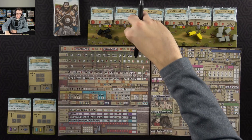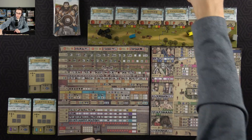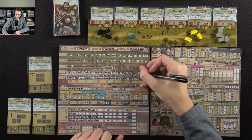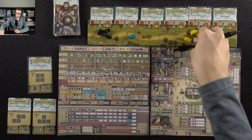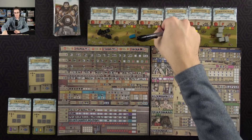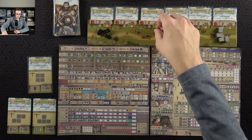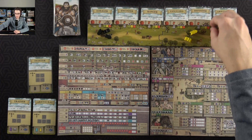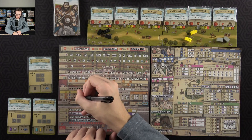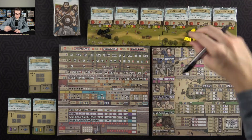Then I'll spend two of these builders on the fort — I want to save at least one builder — and I'll get a civilian back. Then I'll spend two resources on the wall, which will also get me a civilian. I will then spend these two civilians on the performance track, which will get me a servant. I think I'll want to build a large building, so I'm going to build the large hotel — I need to build something.